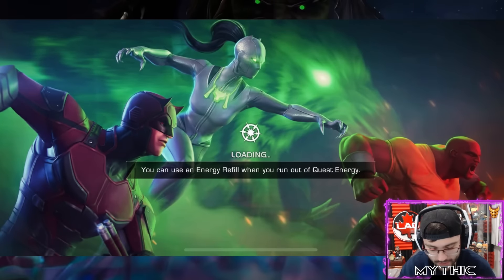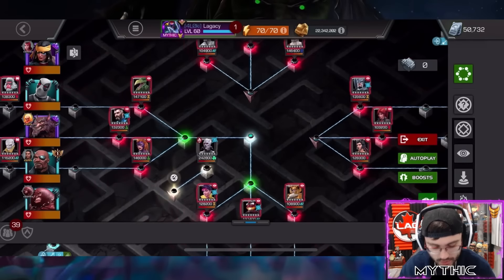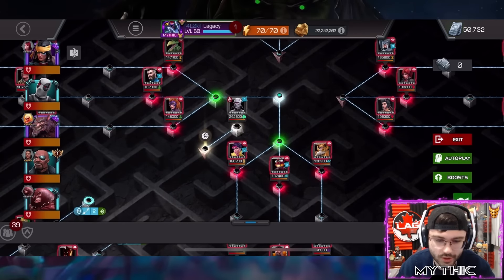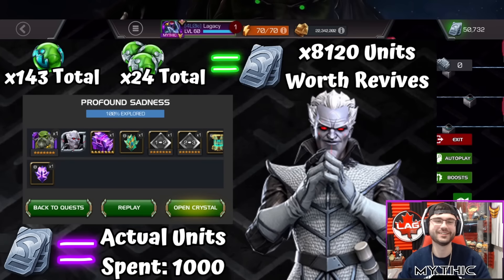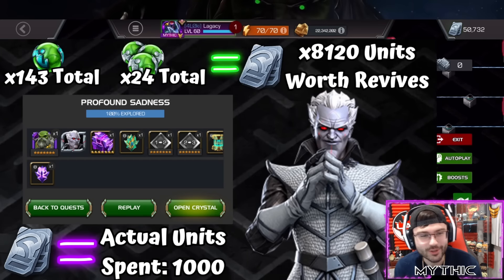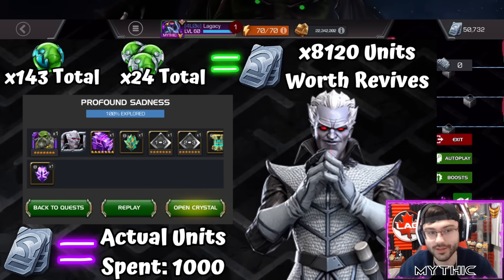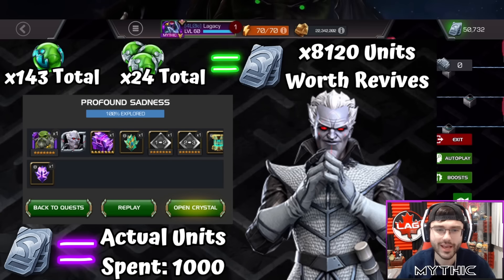Before we get into the crystal openings, let me give some thoughts and go over item usage. I made a little graphic here — in total across all six of my paths combined, I used 143 single revives and 24 team revives.